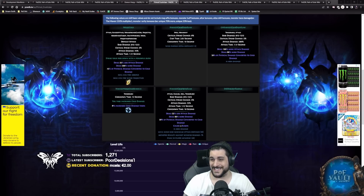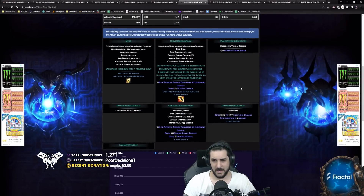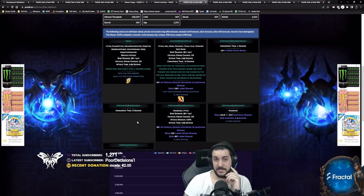We also have the Primal Rex Matriarch, which does essentially the same thing but for lightning damage. The Screech ability on the Primal Rex is on an 8-second cooldown, so the uptime on the lightning damage taken debuff is actually better. This is commonly used on builds like Absolution, for example.